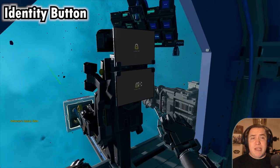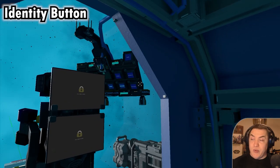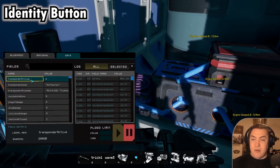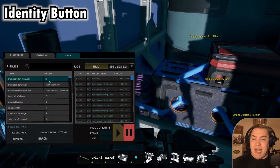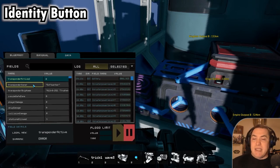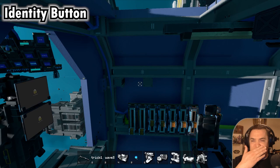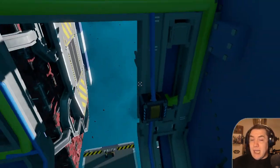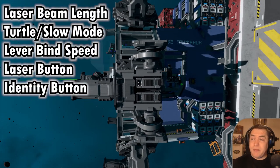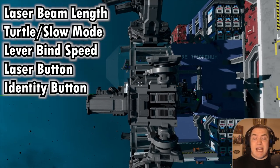Another adjustment I would recommend is to attach or rename another button you don't use to an identity button — you really want to be able to turn on or off the transponder with a button click. Right now I'm just doing it manually; my transponder is mostly off so it doesn't make a difference, but you might want to implement that. It's just a small change, so I'd recommend it if you need it. And those are the small adjustments: the laser length, the slow mode, the lever speed for forward and backward, the laser button, as well as the identity button.